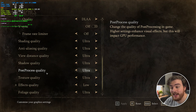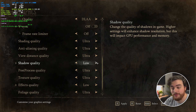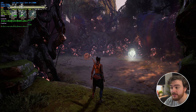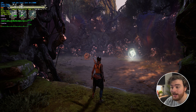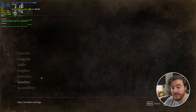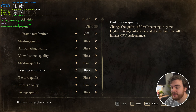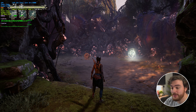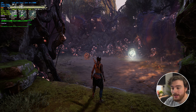The second heaviest hitter is shadow quality. If I drop this down to low, you'll again see very small change in the actual world itself, and we're sitting at a solid 104 FPS — so we gained maybe 15 FPS there. The final thing only really worth changing is post-processing quality. If I set this from ultra to low, I'm getting a solid 110 FPS, so a small boost there as well.